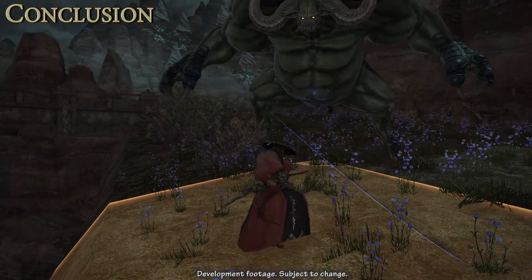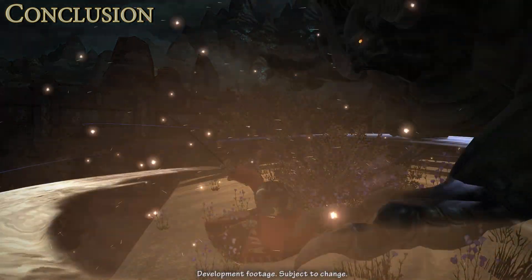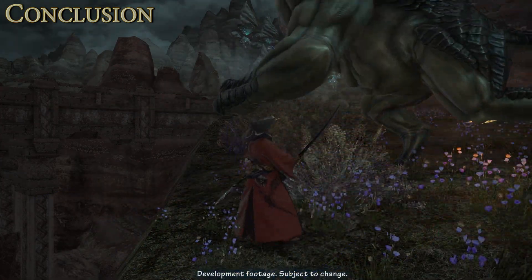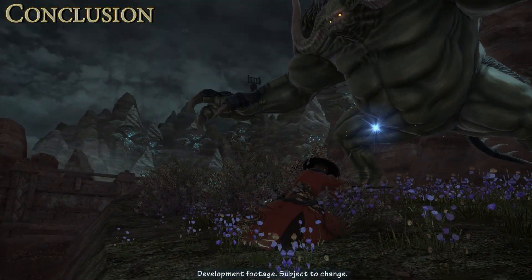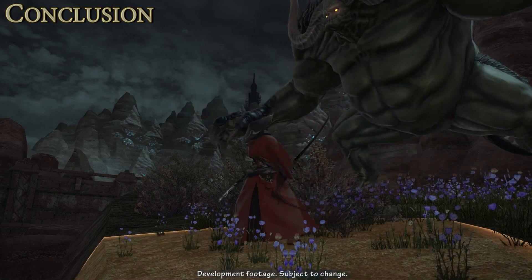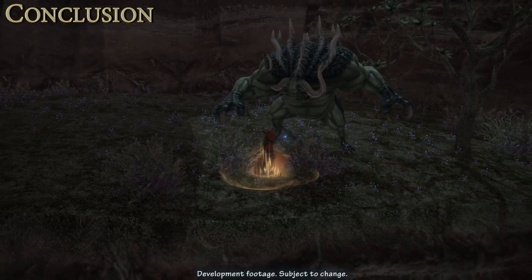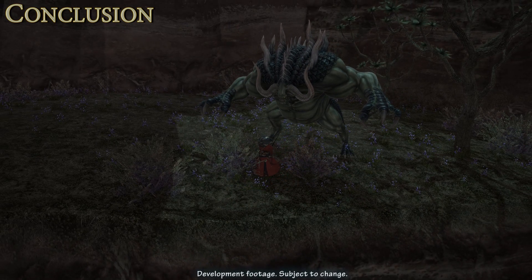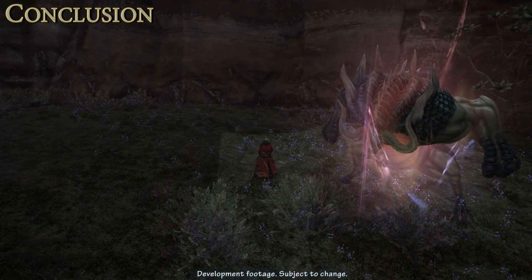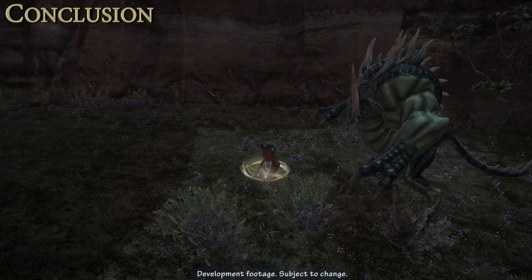Samurai and Red Mage both look to be promising DPS classes with strong output. Samurai emphasizes high personal DPS, while Red Mage trades some personal DPS for combat mobility and fantastic party utility, especially with Verraise. The three pre-existing melee classes gain incredible windows of single-target burst: Ninja with Ten Chi Jin, Dragoon with Mirage Dive and Nastrond, and Monk with Brotherhood. Each melee DPS also gains separate strengths — Ninja with multi-target burst, Dragoon with single-target burst, and Monk with regular party damage buffs.